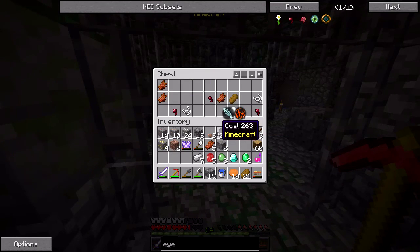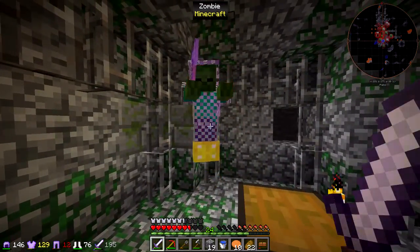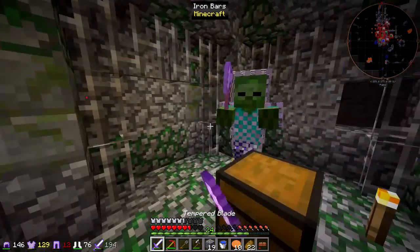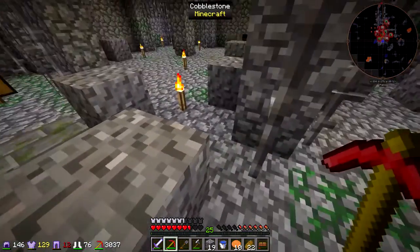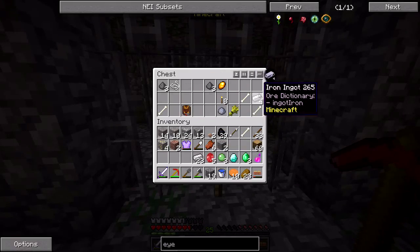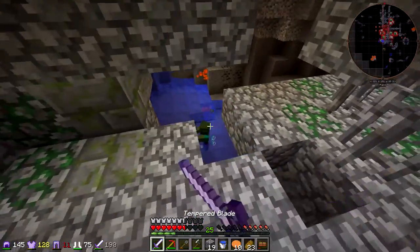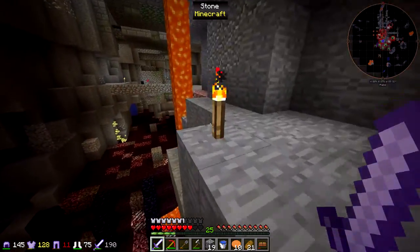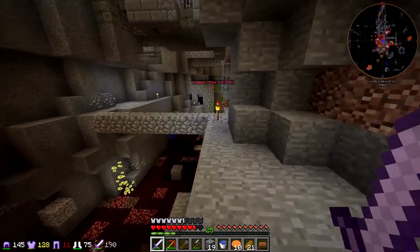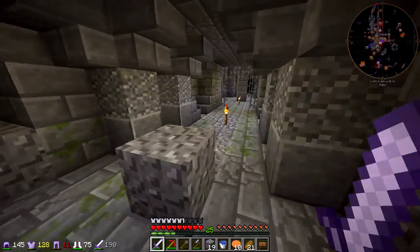There's actually a lot of good loot down here. It's really hard to deactivate these. A free Thaumonomicon as well. I threw my sword - that's not helpful. I should probably try to get out of here. Got two diamonds, four emeralds just from chests. Nice.